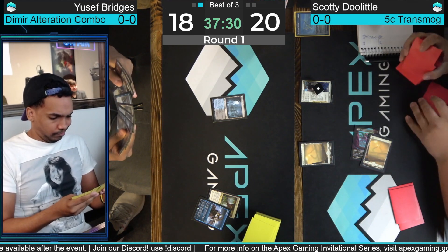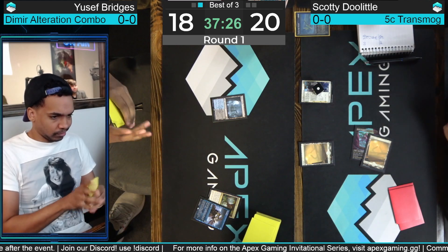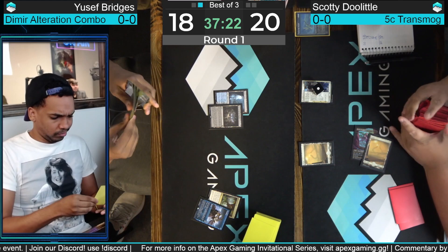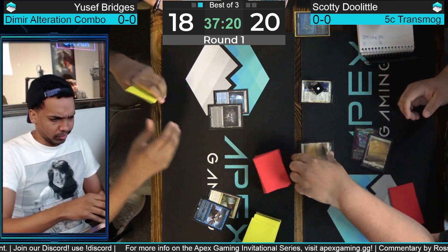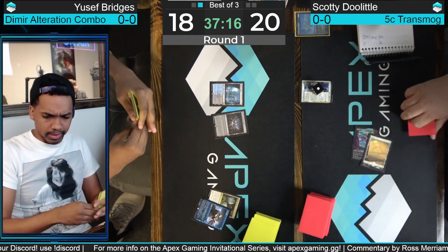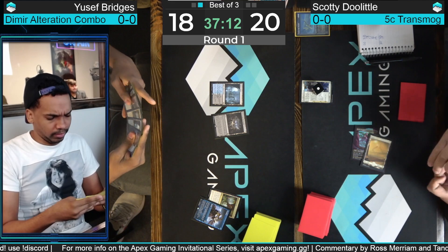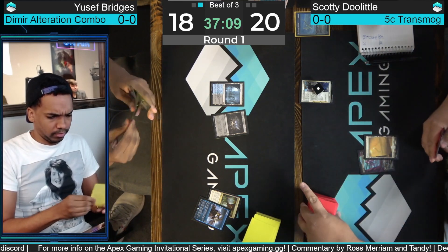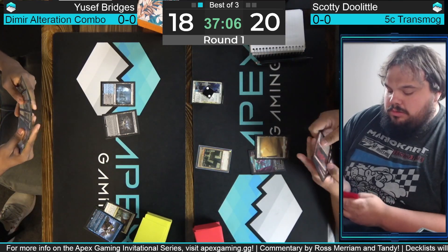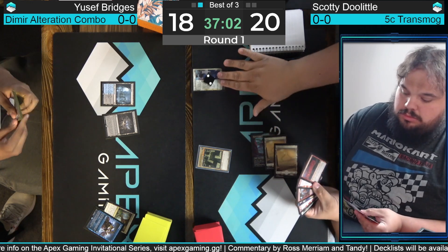We put a Fabled Passage to the graveyard with a Consider surveil — a little questionable in a two-color mana base, but it's a great way to turn on Fatal Push and enable those double spells with Dig Through Time. Obviously entering tapped in the early turns is not great, which is why Yusuf bent it. That card was a staple of Inverter decks, which were also Dig Through Time decks, so it makes sense to see it here.